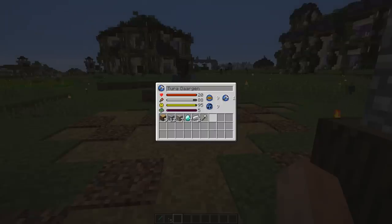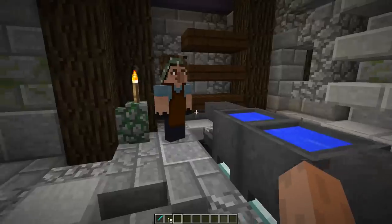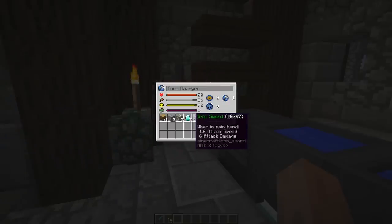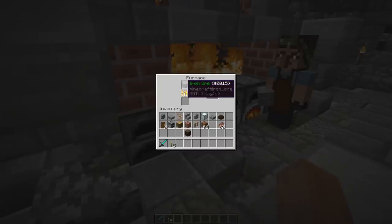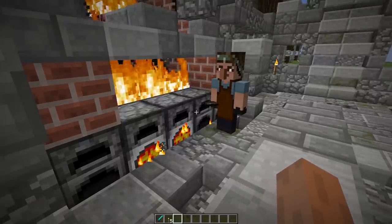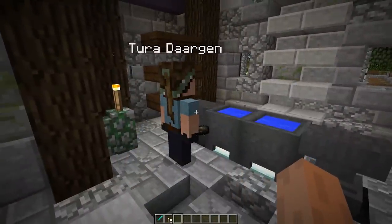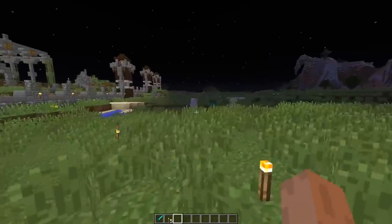The blacksmith made iron axes - the lumberjacks just got a big upgrade! She's back at it - now making an iron sword. The iron is gone and now crafting takes priority. She's made diamond boots and another diamond sword - we're going to blink and the guards are going to be in full diamond gear. There's also an iron pick for the miners being made.